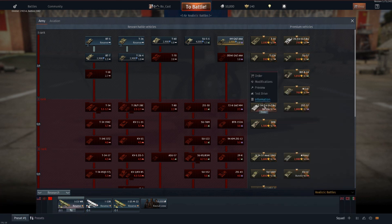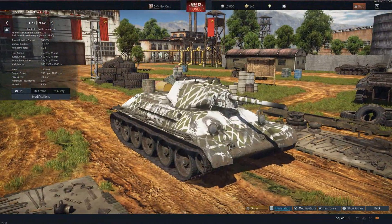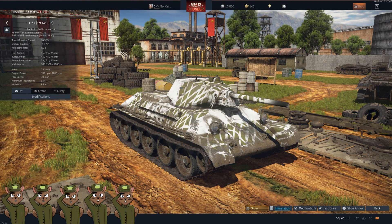Now we reach the rank two vehicles, starting with one that Bear actually really likes — the T-34 premium at 3.7. It was actually the first Russian vehicle I had, and I ground out everything I could with it, simply because it's a good little tank. It's maneuverable, punchy, armored, and it'll treat you right. It costs $9.99, comes with seven days of premium and 1,000 Golden Eagles, so it's a pretty good purchase.